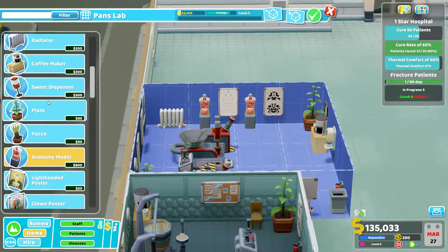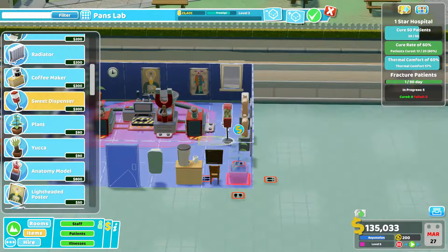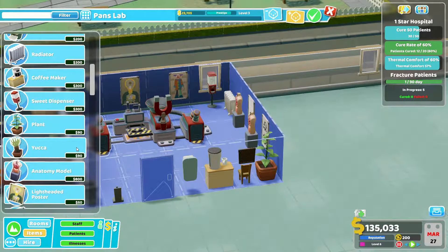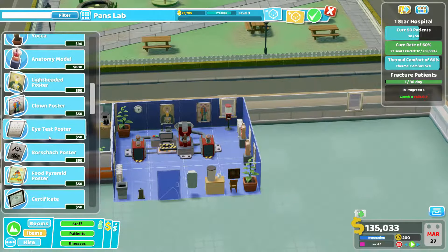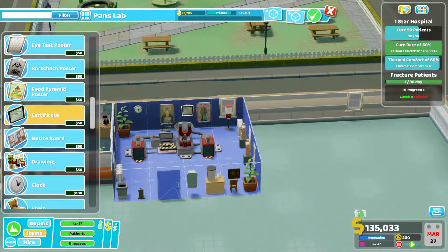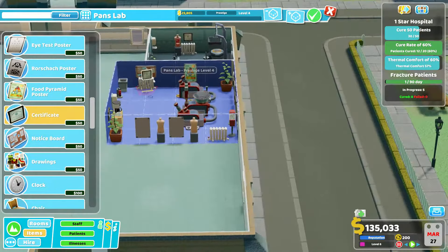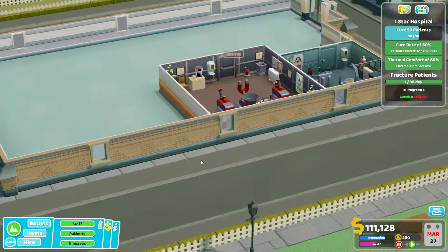What else? A sweet dispenser - can it still fit somewhere? It does! Oh no it doesn't, because then we cannot water the plant anymore. We could put it here in front of the window - it's a bit weird but it will work. We could have another certificate here and there. This is a very certified nurse. I wish we could put something above the fire extinguisher. Okay, prestige level four - there we go.